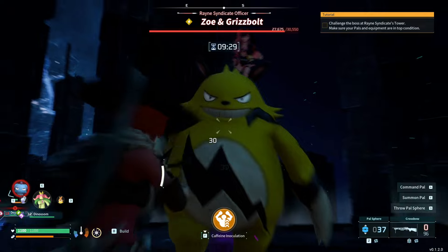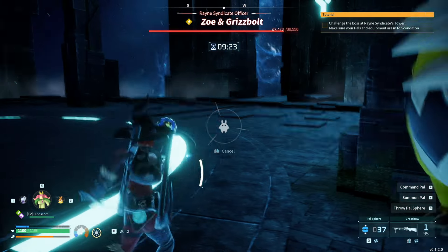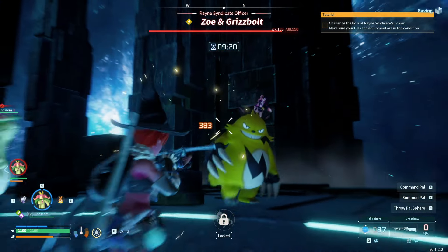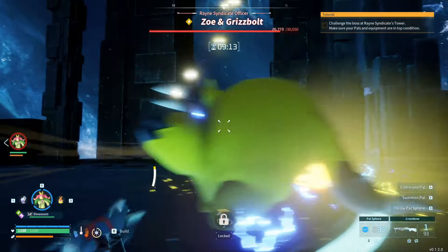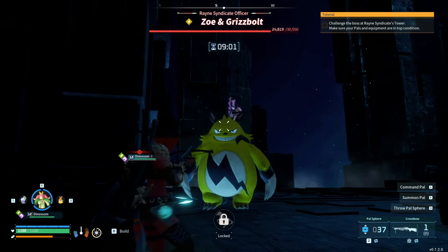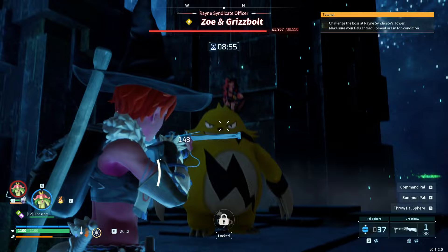I'll show you how we dodge that combo. I really just use these pillars for cover — he can't destroy them, and sometimes he even gets stuck on them. He also has an AOE attack with a little radius around him, so just dodge roll when he gets close. Here's the combo: one, two, and then the big one, three. As long as you time your dodge, it doesn't matter if he's right on top of you — you won't take any damage. Dinosome's out there with her shockwave attack that does around 350 damage and a grass ray that does about 150.